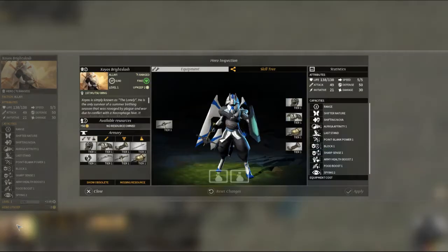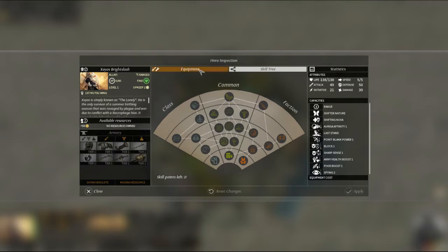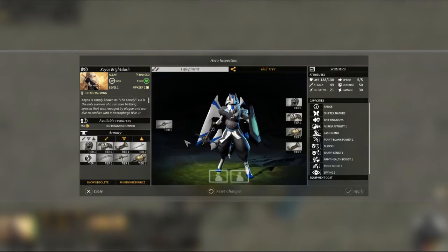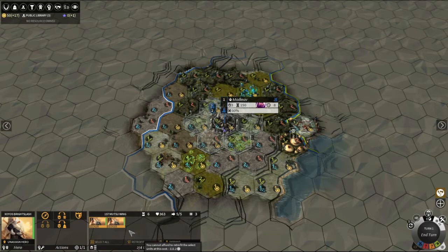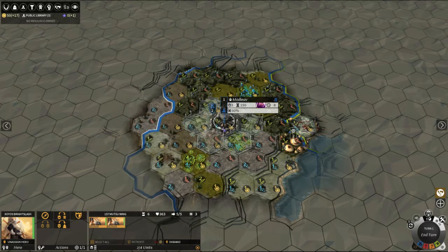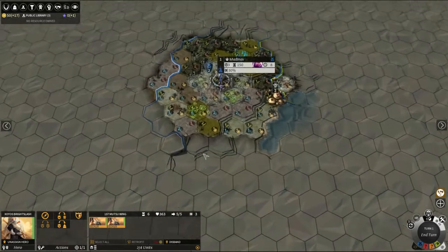We've got 50 dust and a skill tree; we don't have any points left to spend on it. The units we've got we could potentially retrofit, but we can't right now — these basic seekers don't have any of the extra things, so our movement speed is everything. Let's go and find out what else we've got in our region.